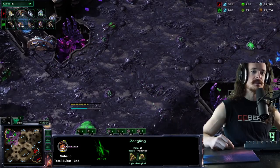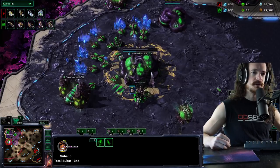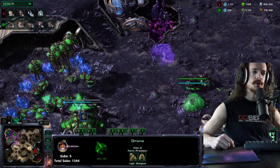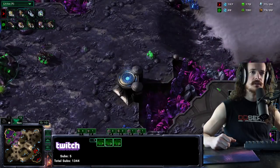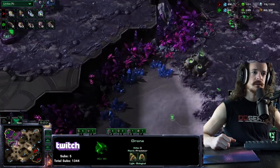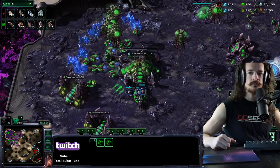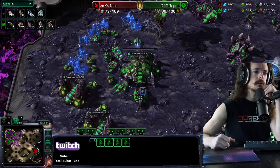He's still droning up. Notice he has three Queens on the left, three on the right, and one in the main — inject uptime is perfect. He has anti-air defense on both sides of his territory. Now he's creeping out, building a Roach Warren and a Lair. Inject uptime is still perfect. He's going for a fourth base now.